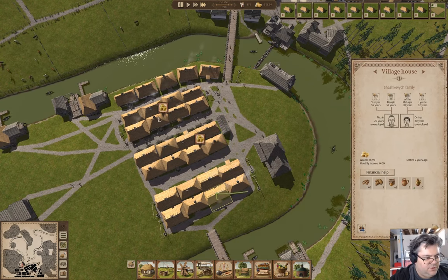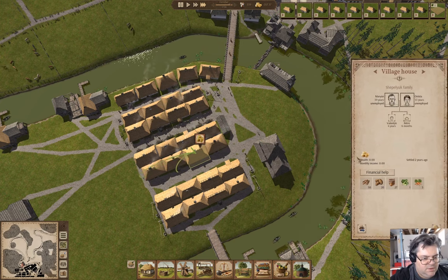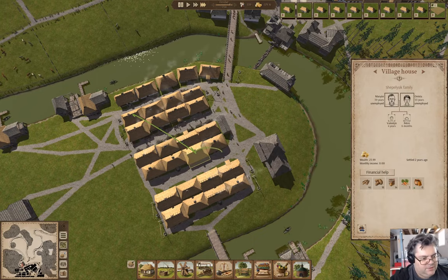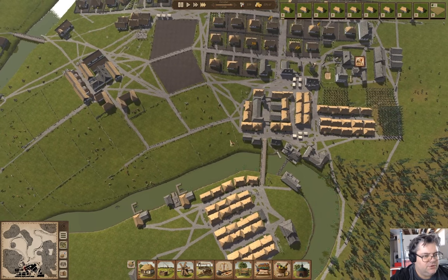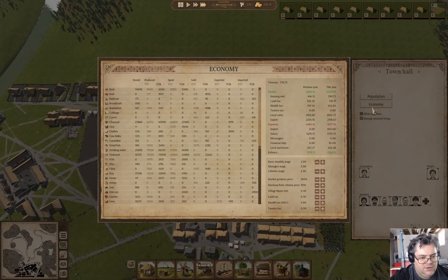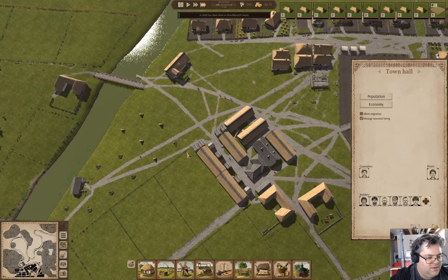Let's give a few residents a little bit of financial help. Let's check in on the economy - the wealth tax is now bringing in about 650. A child's been born. Everybody's going back into the sheds.